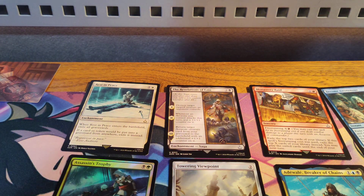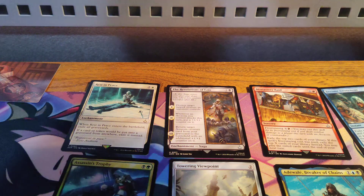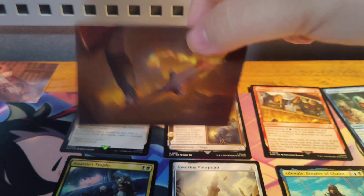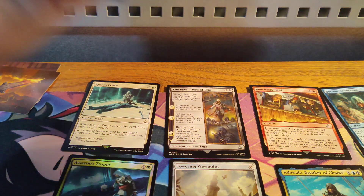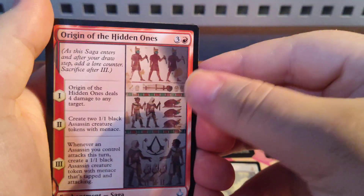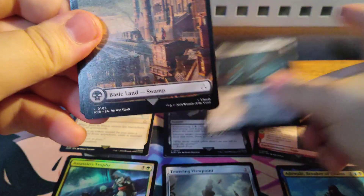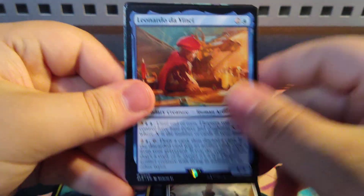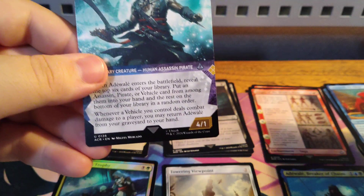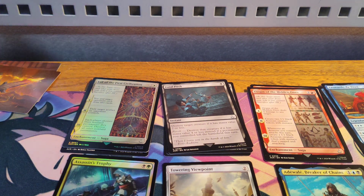Final Assassin's Creed pack. We got another art card — the Spear of Landorus. We've got Chain Assassination, Origin of the Hidden Ones, Feral Push, Swamp, Leonardo da Vinci, Fall of Civilization, and Addleware Breaker of Chains — so I got that guy again.